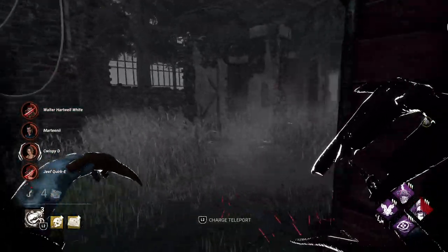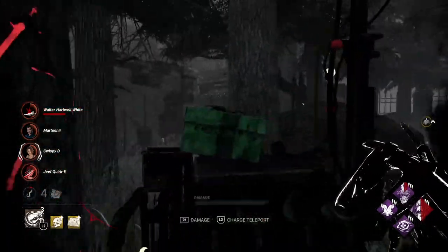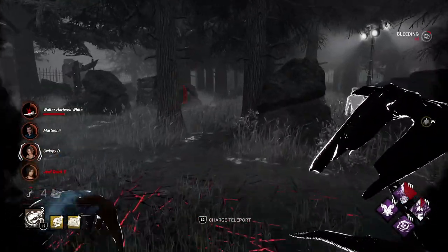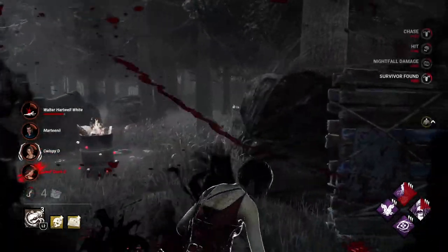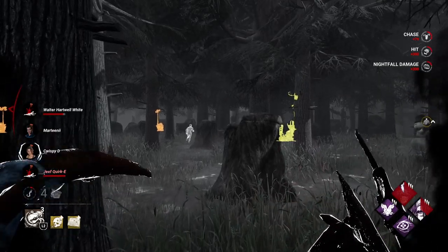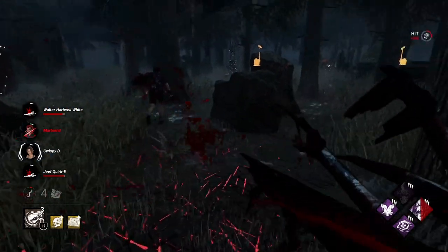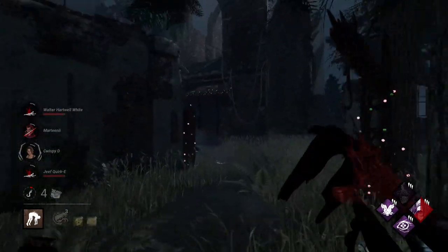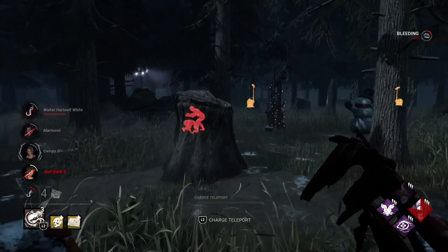I'm going to commit to this for a sec, I think we can down them and make that gen explode on the other side. Now, when I'm in Nightfall I will slug just to make the most out of our power. Here's Nurse's Calling — she finished healing though. We want to make sure we utilize the power to the fullest capability. That's a hit and a pallet out the way. I think we can actually down her and still get back to that body. Her power is about to run out so we'll go for the pickup. We got a ton of pressure built up right now.